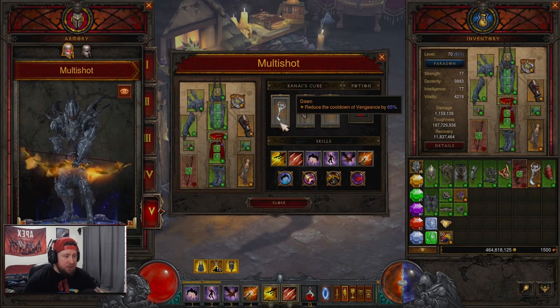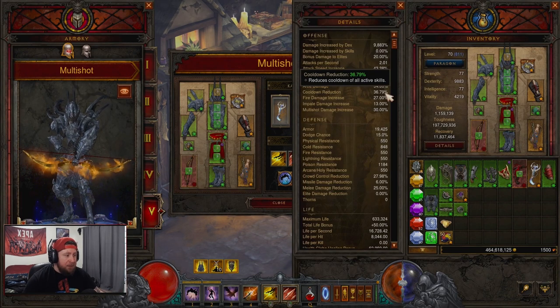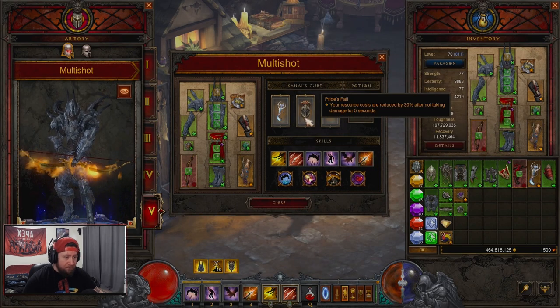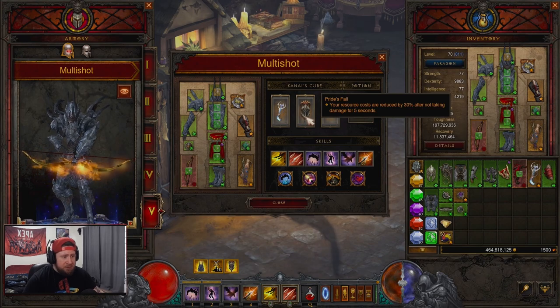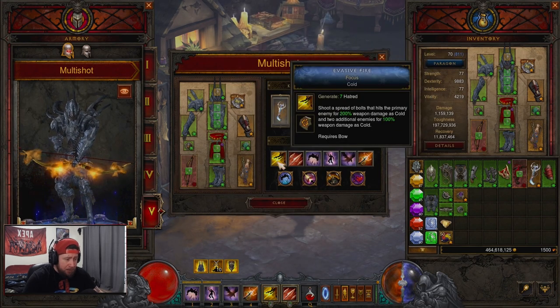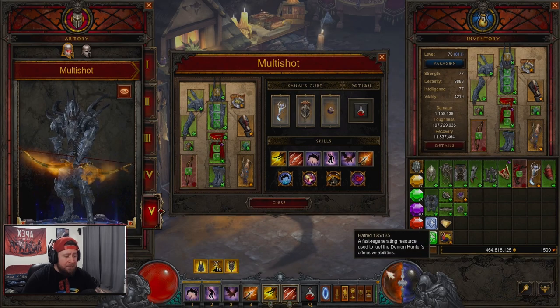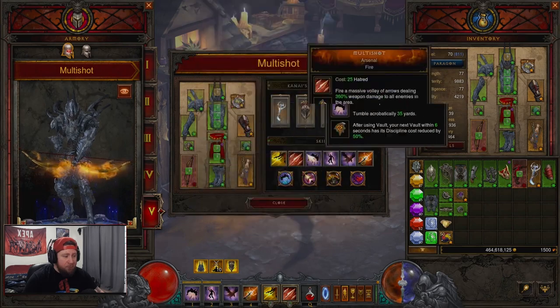In the Cube we have Dawn so that we can have permanent uptime on Vengeance - you need around 34 total cooldown reduction for that. We also have Prized Fall for resource cost reduction and Ring of Royal Grandeur to pair both builds together. For skills, we have Evasive Fire - Focus just to keep our maximum Hatred generator up if we ever go low, and to proc Focus and Restraint.